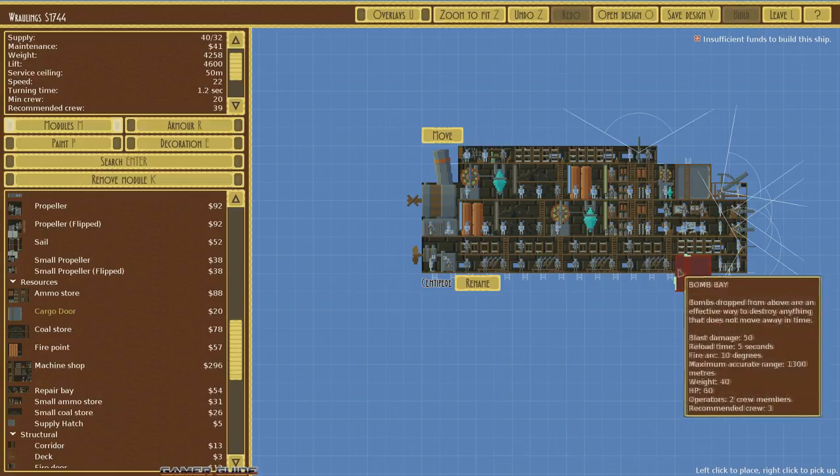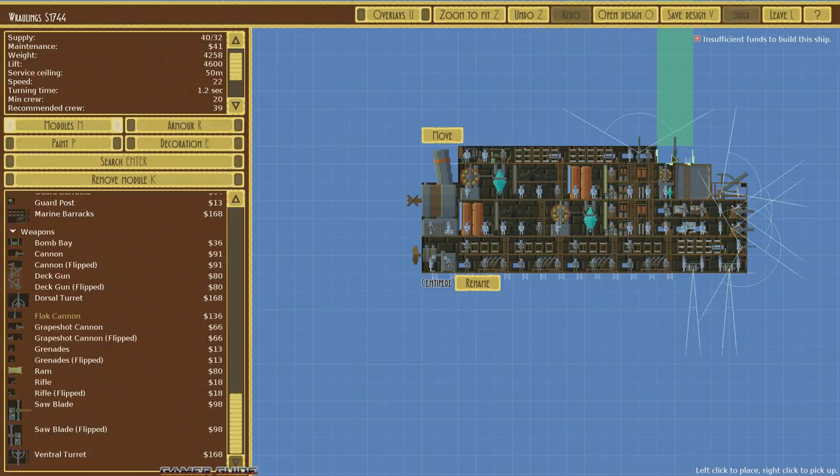We'll add one more flat cannon on top for good measure — I think that's going to complete this design. I don't want to make it too expensive. Let's rename it — right now it's called the Centipede by default. We'll call it... Marine Hive Mark One. This is our first version of our less expensive troop drop ship.